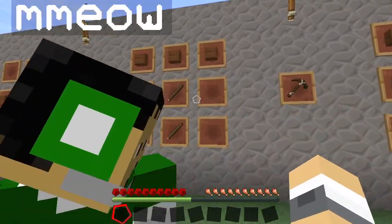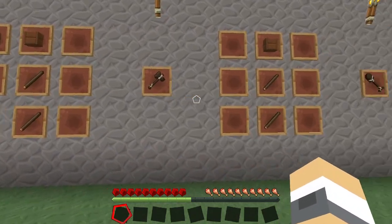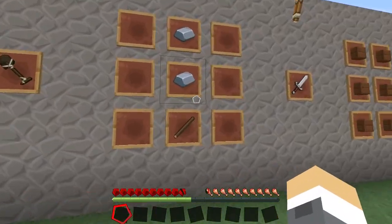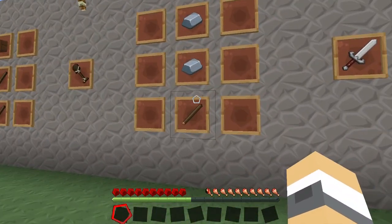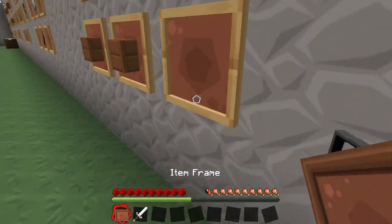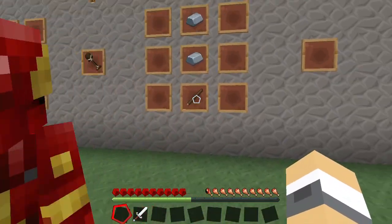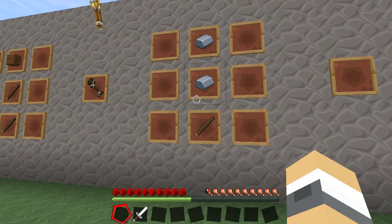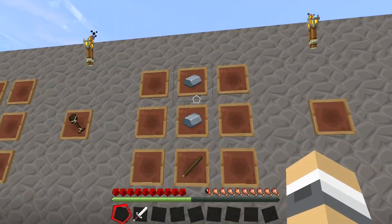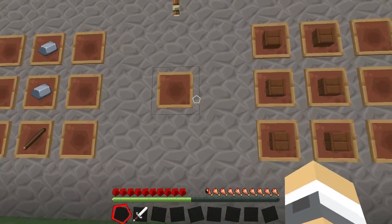This is pretty self-explanatory. This is how you make a pickaxe, an axe, and a spade. You use a stick and put either wood, iron, diamonds, or gold — and you make a sword. Shine bright like a diamond!